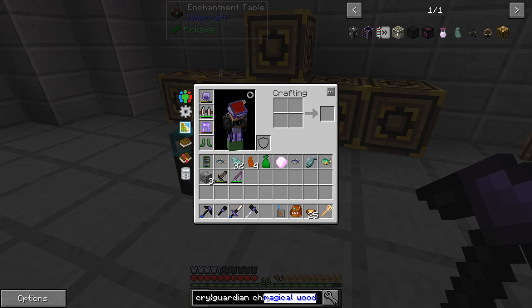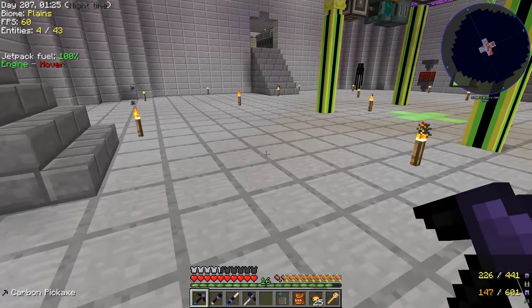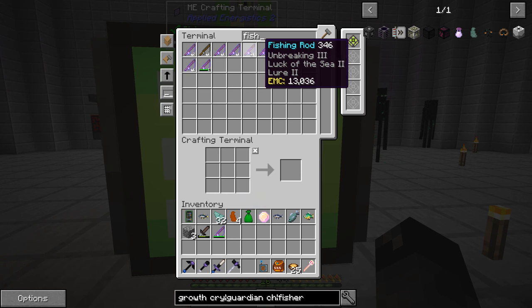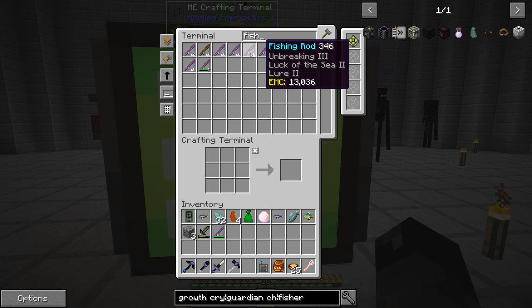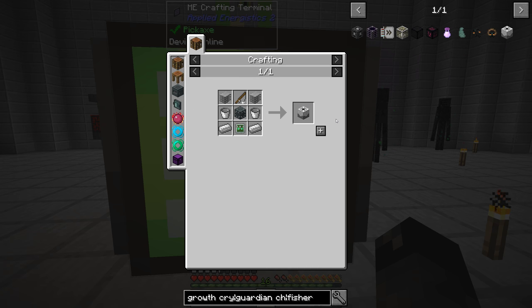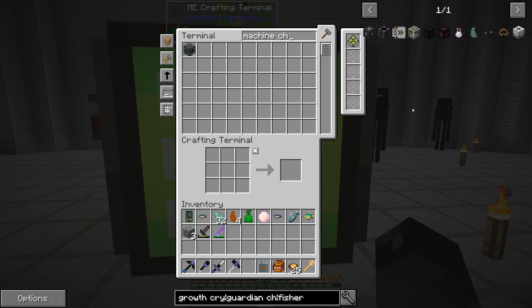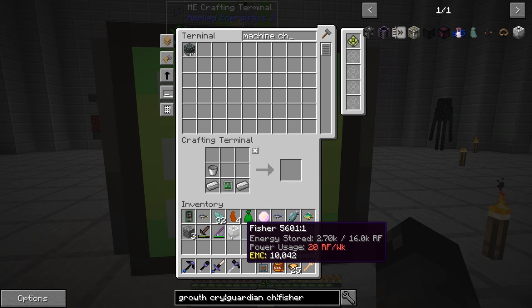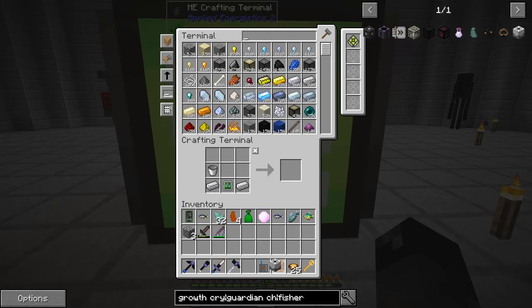We have Luck of the Sea, Unbreaking 3, Lure 3, and Soulbound on the rod — the only thing better would be Mending. But sitting there fishing, I was thinking: isn't there an automatic way to do this? Sure enough, there's a Fisher from MFR — Minefactory Reloaded. I think it's time we look at making one of those. I made a few Z-Logic controllers last time as a test. Here's a Fisher and it's storing energy from our wireless power setup up there.